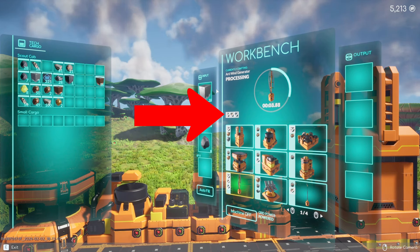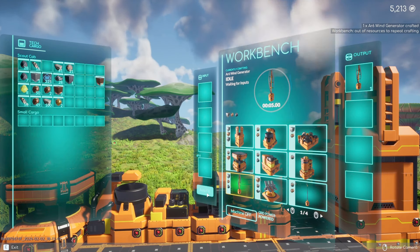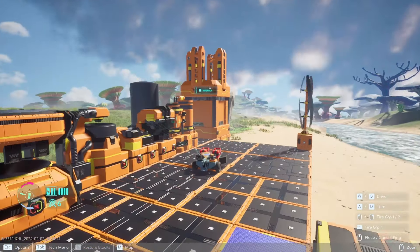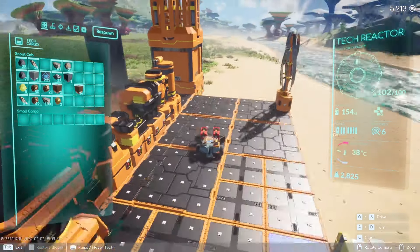I made two more pieces of refined iron, so I'll go autofill again. Now all of it is checked off, the pieces go in, and it goes. If you wanted to make multiple of these, just click autofill as many times as you want — if I wanted five, I click autofill five times, and as long as I have the resources it will make five wind generators.